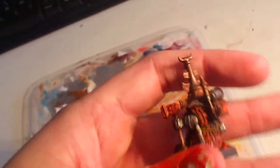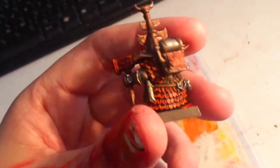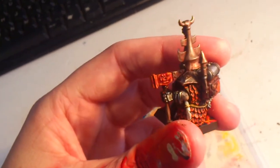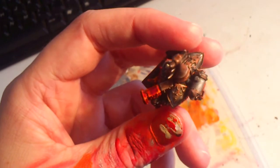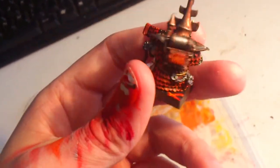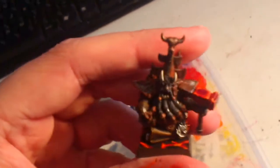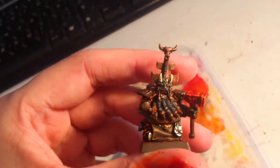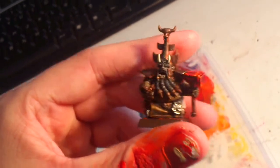And he has such an impressive helmet, I must say. He has parchment there, and this is the other side of the hammer, and the shoulder pads, in metal and bronze. I'm glad how he turned out to be — pretty dark on the front, as I said before, but it turned out good, I think.